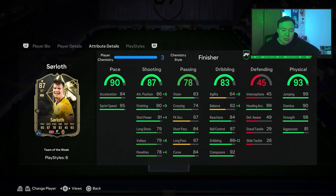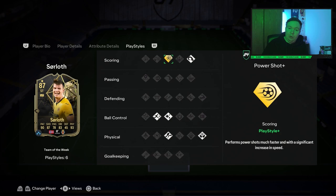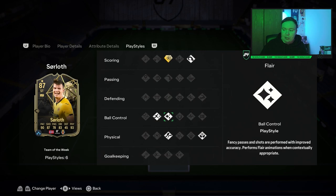He could be the best Norwegian on the game — and we've got Haaland! He looks fantastic and to top it off he's got some amazing play styles. He's got play style plus Power Shot, which we all know is incredible. He's also got Power Header at 6 foot 5 — amazing. He's got Flair, Rapid, Trivela and Aerial.